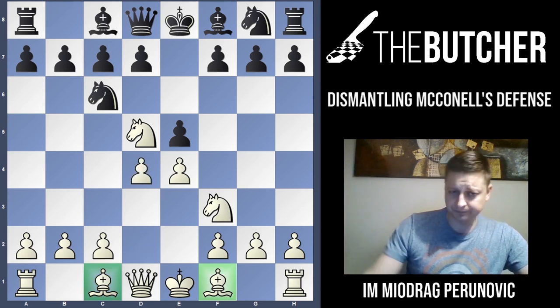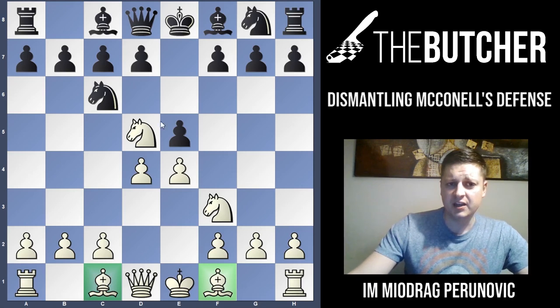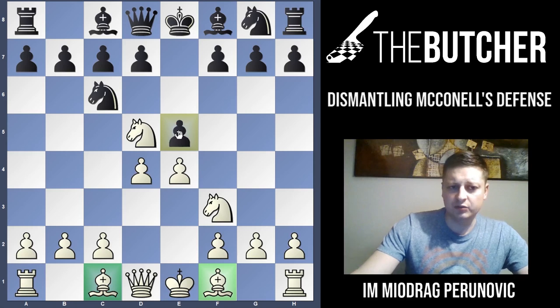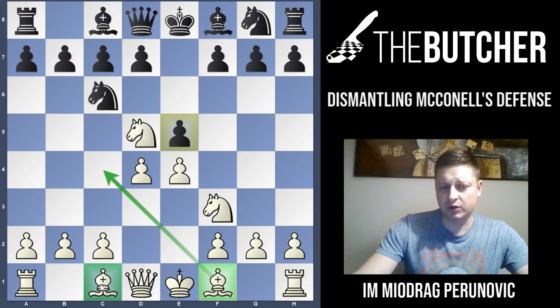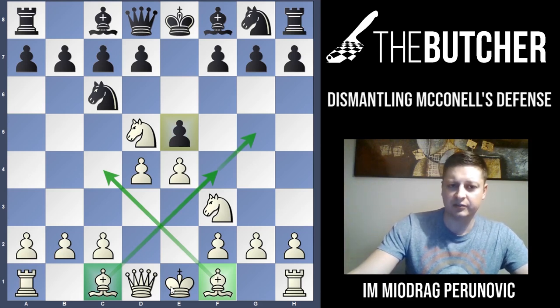After Nc5 you bring your knight into the center attacking both the pawn on C7 and the queen on F6. When the queen goes back to D8, the most logical centralizing and developing move for White is D4. You open up both bishops, fight for the center, attack the pawn on E5 and force them to take — in which case you take by knight, then develop your light-square bishop most likely to C4.